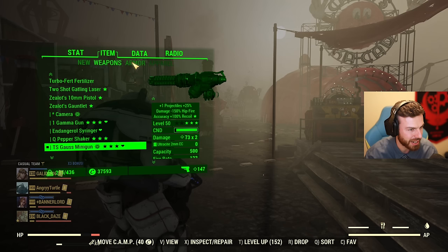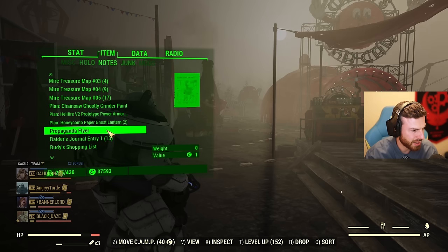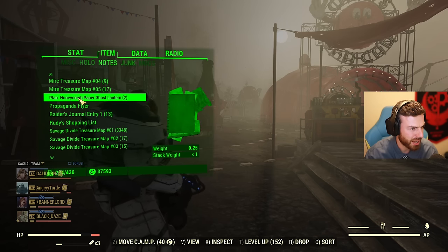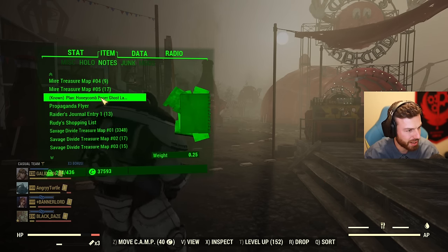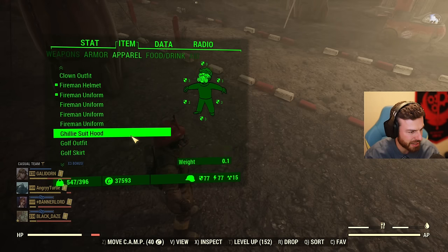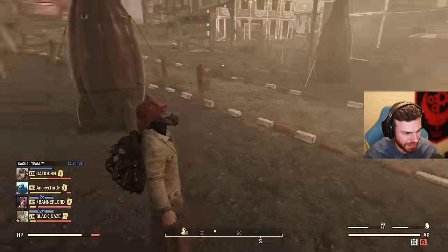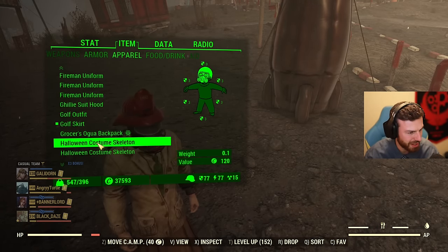Unfortunately not too many plans. I'll learn them now. Three plans: ghostly grinder paint for the chainsaw, Hellfire V2 prototype power armor, and ghost lantern — I don't particularly care about that one. Fireman hat and uniform were in the game but very rare, so maybe less rare now. Golf skirt — the golfer outfit was available before, but I think the skirt is new.